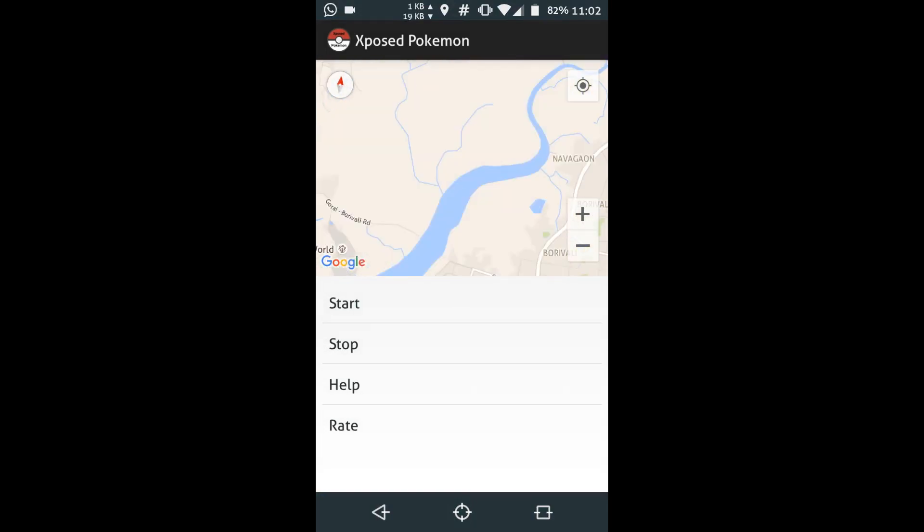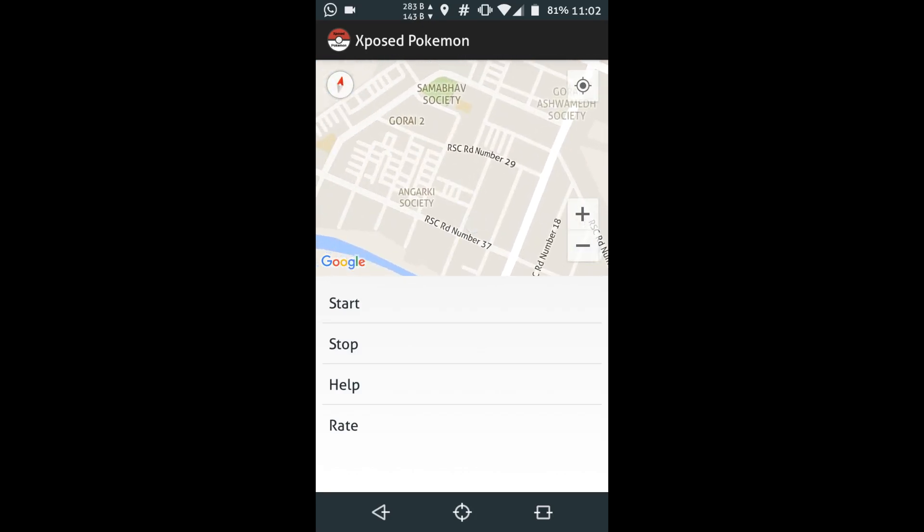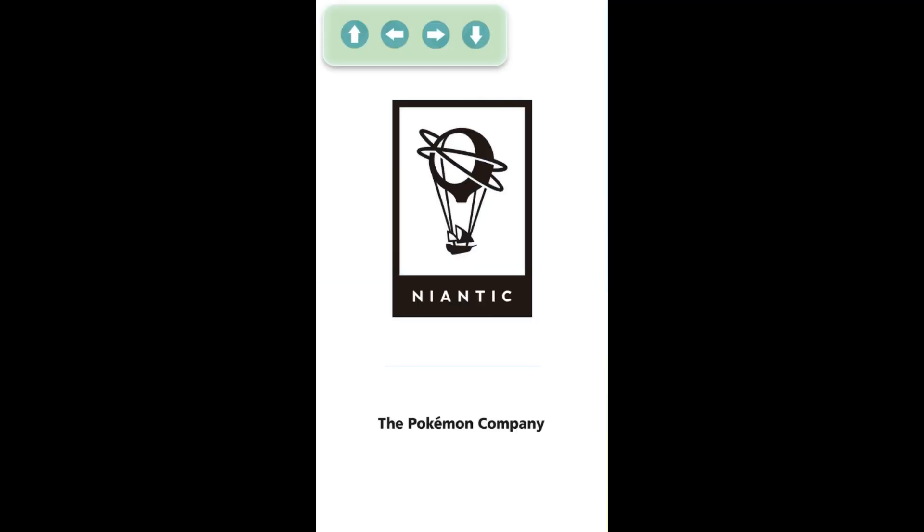Go to the location which you want. From my experience, when you select a location very close to your actual location, it works very nicely. Just go to the location you want, and once you find it, click it and then select the start button. Once that's done, you have a mock location ready on your phone.